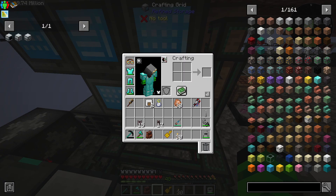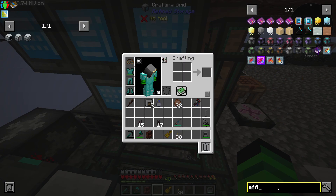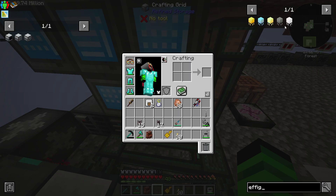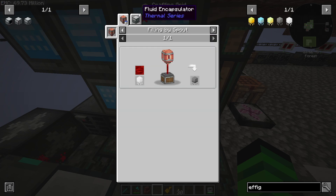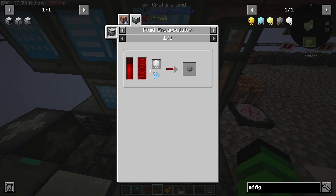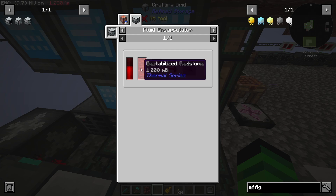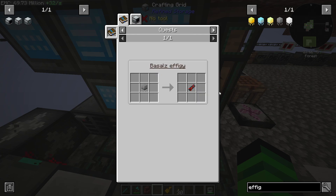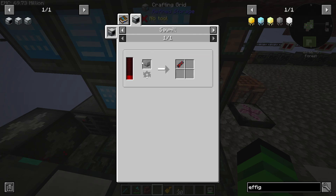So we have the effigies — we have the dormant and then we have the four that we need to do. Any one of these we can fluid encapsulate, so we just get destabilized redstone, put it in here plus an effigy, and we get the basals one. Then we put it in a sawmill and it's one to one.